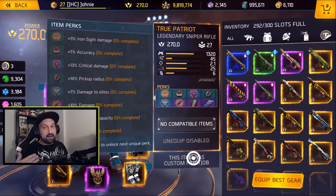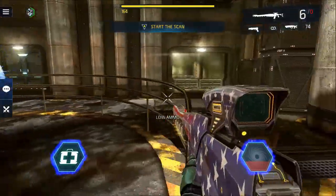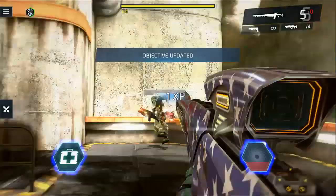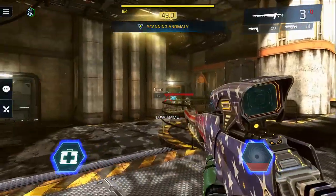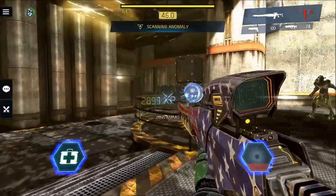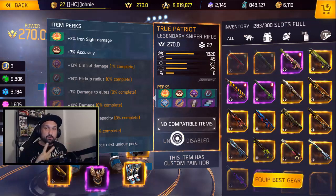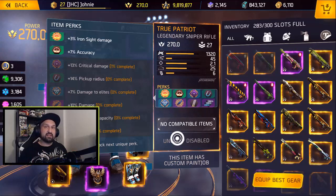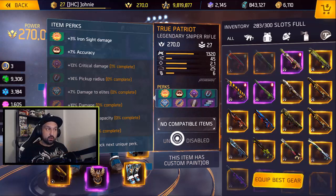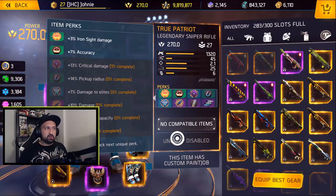Now let's do the legendary. I finished unlocking the first two perks on the True Patriot with damage and gained some ribbon in the process, so I'm at one percent on the first fame perk. Starting fame is nine million eight hundred nineteen thousand. We'll count eight nineteen because the one percent makes it close. Let's start with claiming about forty thousand fame and see what happens.